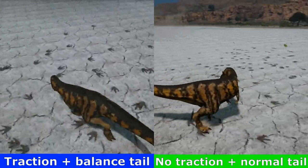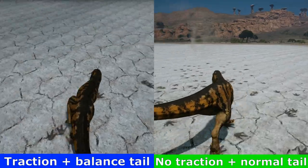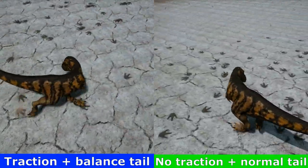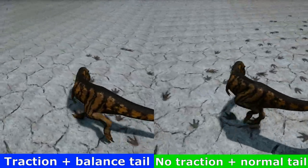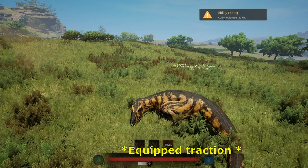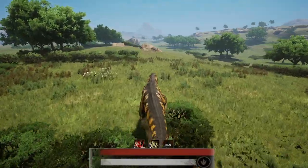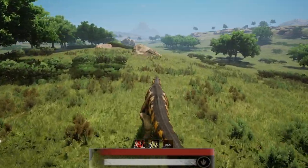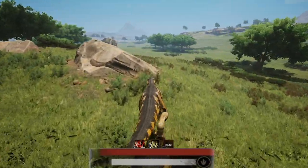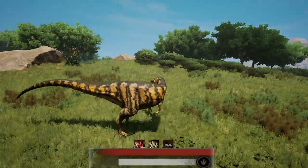From my experience I didn't really have any problem with no traction. What I did think was a bit bad was not having a balanced tail. I also mentioned the pros and cons about having traction, and it just absolutely sucks to have bad stamina regen. Daspletosaurus actually has pretty decent stamina — it's even superior to that of the Allosaurus — but it makes sense when you consider that Daspletosaurus has stamina-draining abilities.